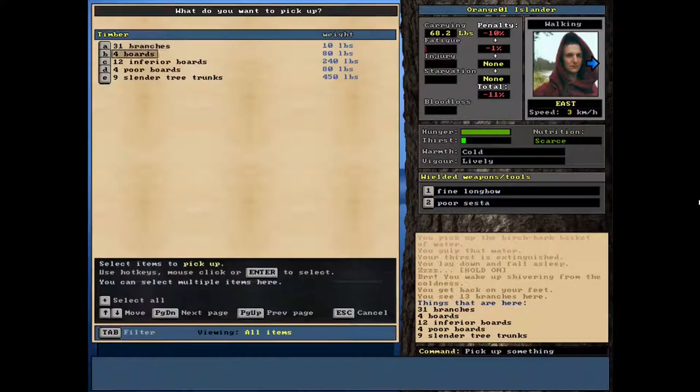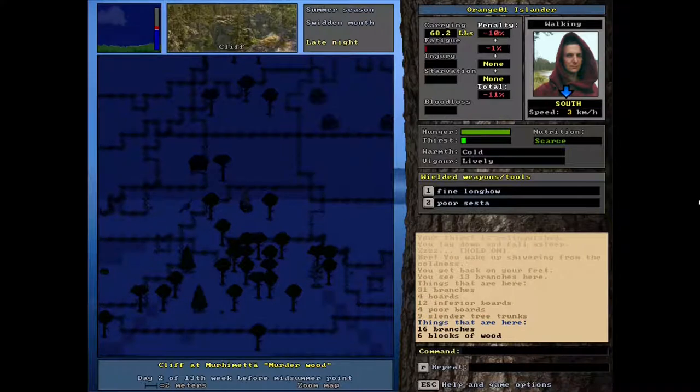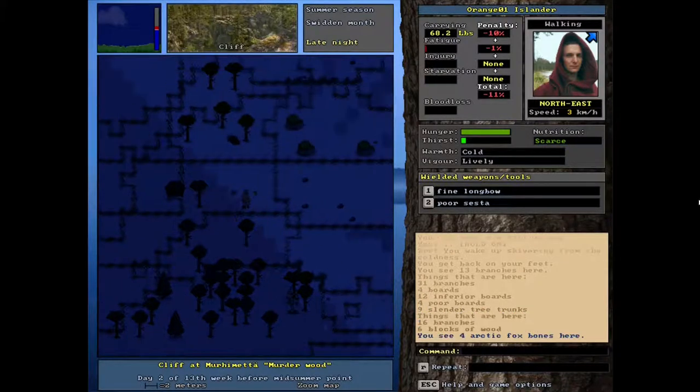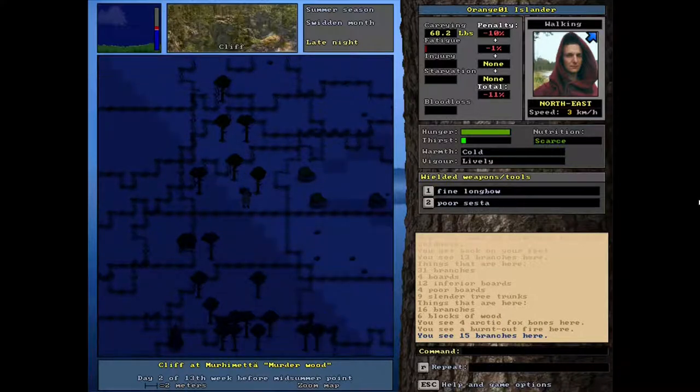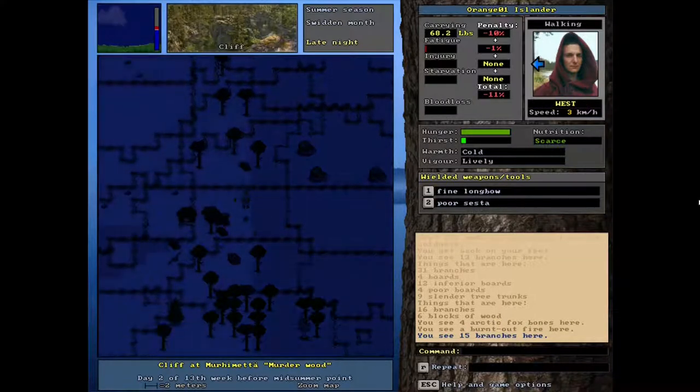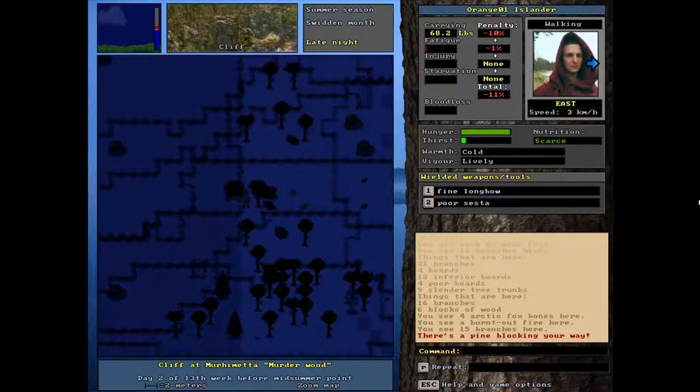Let's see what we can do here. There's some boards — cool, that's great. Some blocks, some branches. Let's cut some of these other trees down. It'll be nice to have a little bit more of a cleared space here.